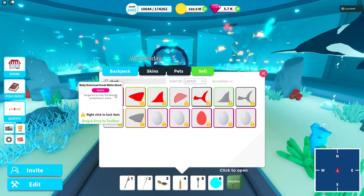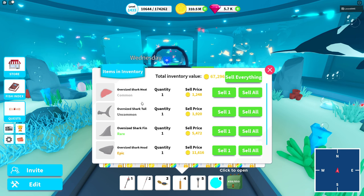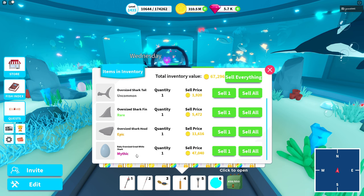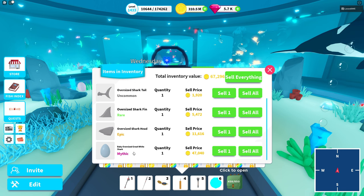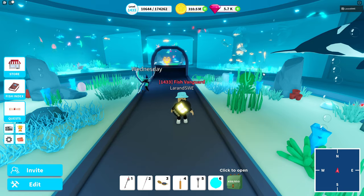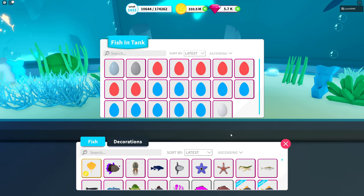We're going to take a look at the oversized shark. Here is the value of the meat — great value just for a piece of meat. Tail is a little bit higher, you have the fin, and the head at 11,000 — divide by two if you don't have the game pass. And you have my most special egg: the baby oversized great white shark. I only have one. I think those are the hardest eggs to get, but it doesn't have the highest value apparently — the normal orca has a better value. Still much harder to get though. So we're going to save that egg.